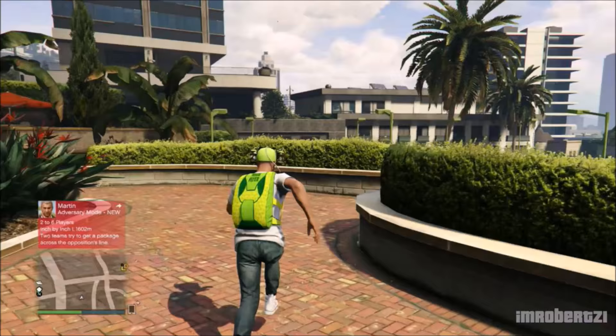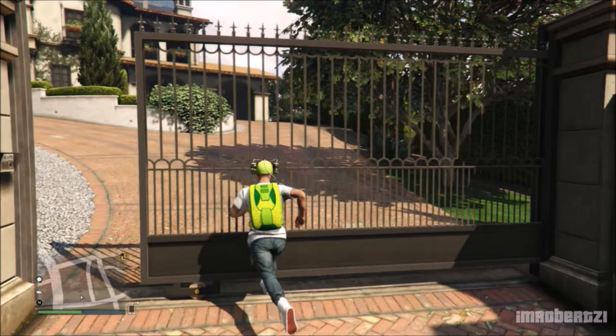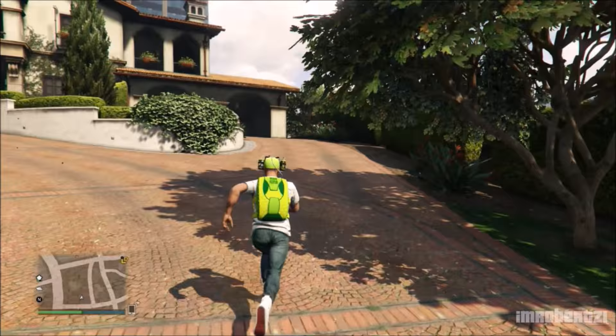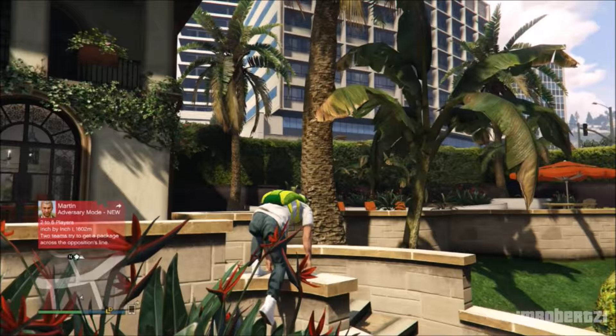In today's video I will show you the easiest way to glitch in and out of Michael's house from story mode, solo. The first thing you need to do is go to this location on the map. Make sure you set your spawn location to last location. Walk through the front gate, go to the back of the house, up the stairs, and move your character up against the window in this location.